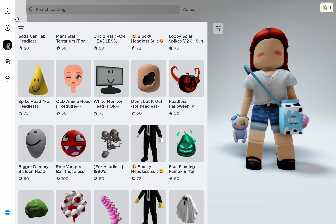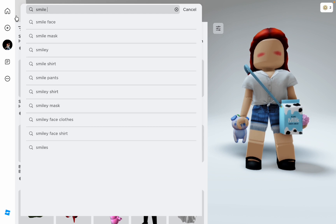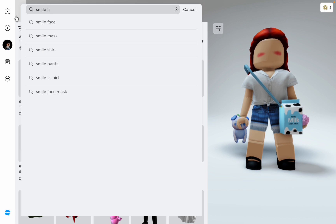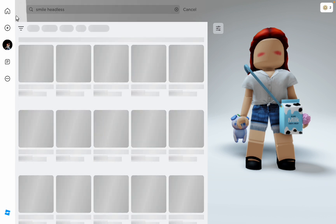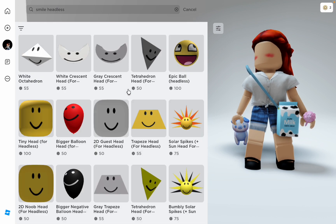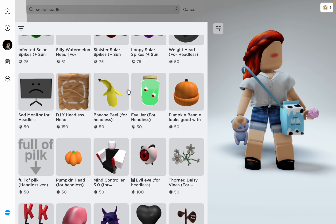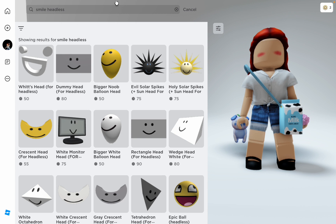The next one is smile. Oh no, these are all for Robux. As you guys can see, I'm broke — I only have two Robux, which is not even barely enough to get any of these.